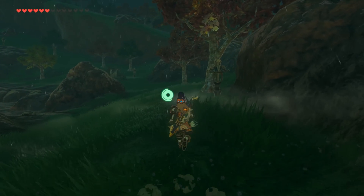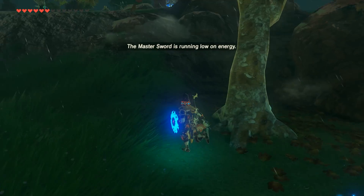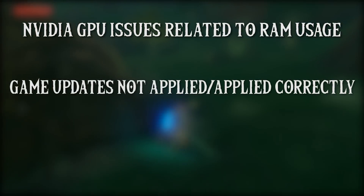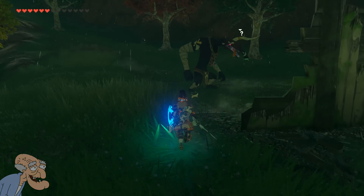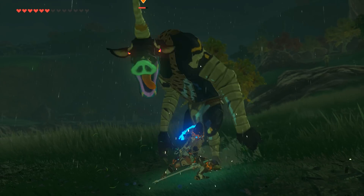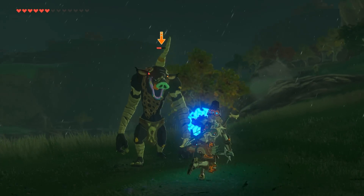Now there are a few reasons for bad performance when using CEMU, especially in reference to Breath of the Wild. These issues can range from things like a PC with 8GB of RAM using an NVIDIA GPU, game updates not being correctly applied, or an incomplete or no shader cache being used. The NVIDIA issue is a driver-based one which stems from how NVIDIA GPUs handle OpenGL shaders, and is not one that can be fixed by the CEMU team.